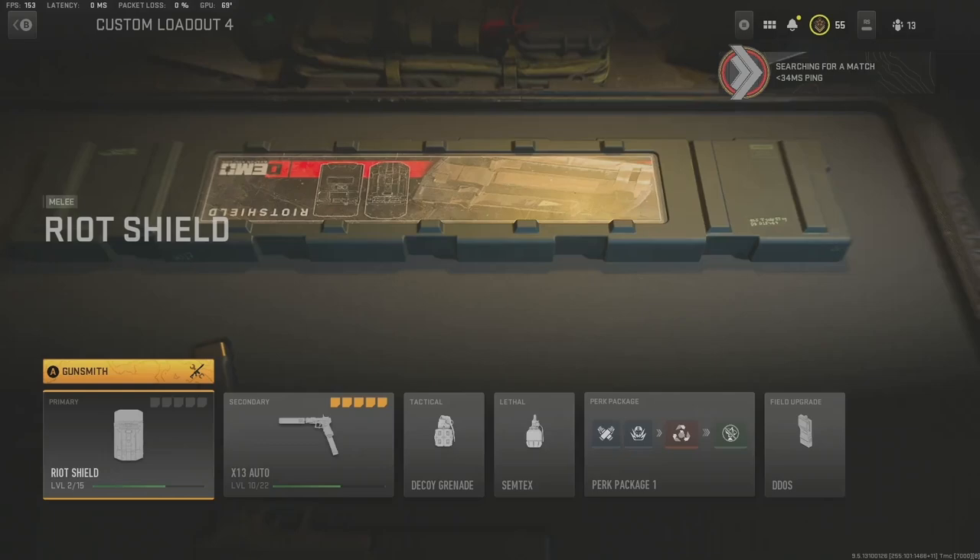For your perk package, I'd recommend Fast Hands for faster reload, or Restock to get your lethals and tacticals back faster. That makes your whole experience better because you can use your lethals to help get double kills, which gives more XP down the road. Your field upgrade should definitely be Tactical Insertion. You can also use Overclock and run a DDOS, or use a Trophy System if you're posted up and enemies are throwing grenades at you.